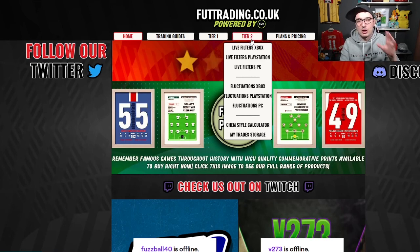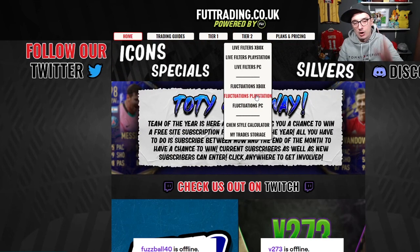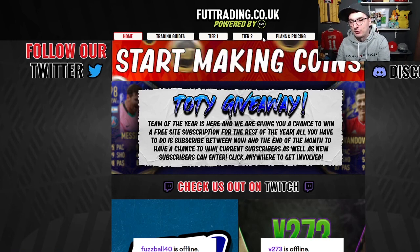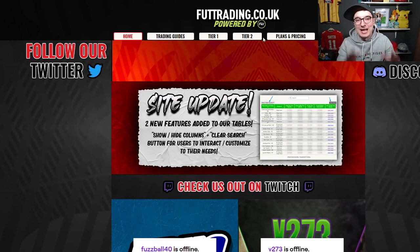Tier 2 gets you all of that, plus our live sniping filters and our fluctuations area. This live tracks the market 24 hours a day, allowing you to target your buys. And Tier 3 is £20 a month — it gives you everything on that website, but it also gives you access to our Discord bot that direct pings you with deals that you can go out and buy. It literally says there's a deal on the market, go and pick it up. It's an amazing, amazing tool.